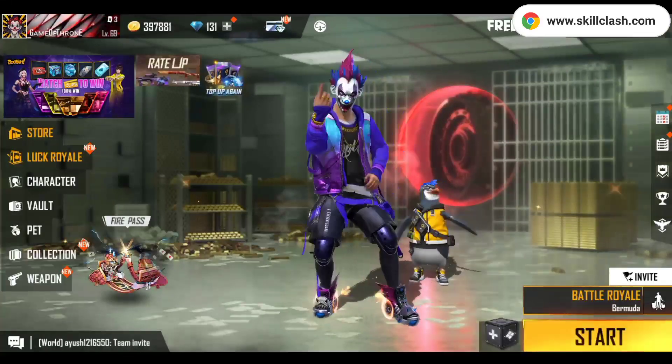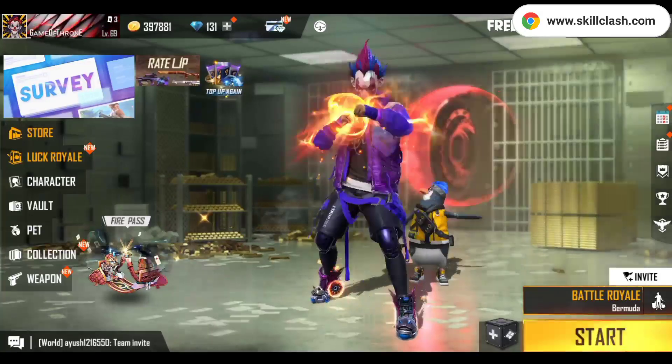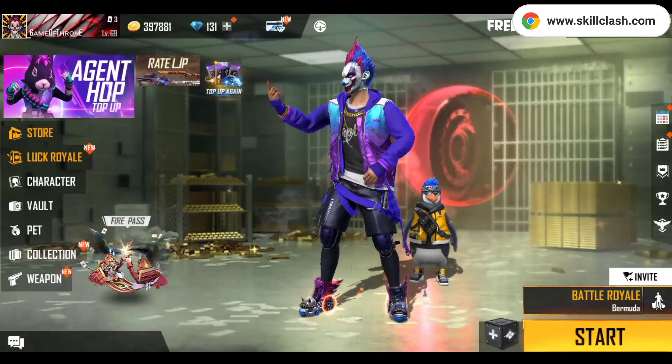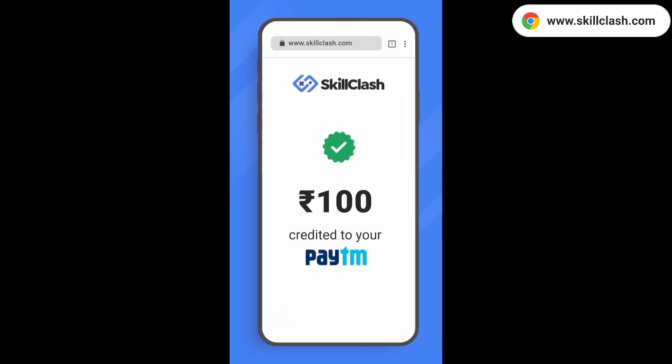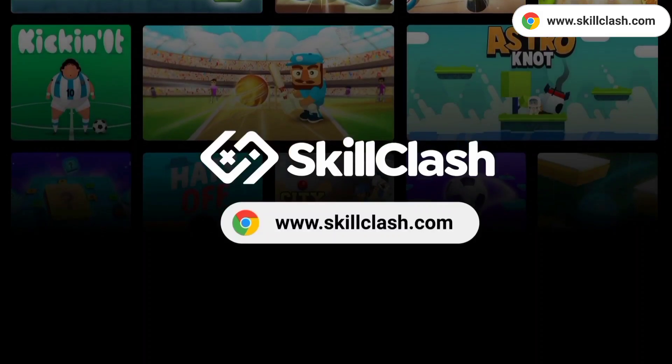This is our incubator, which I told you about before. The incubator is coming. Also, I first told you about Skill Class — you can play games with your friends. Go to skillclass.com and play games; the link is in the description box.